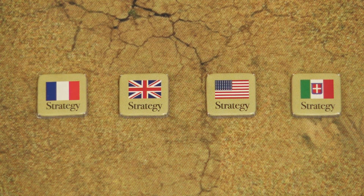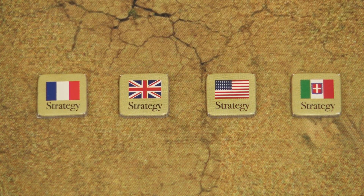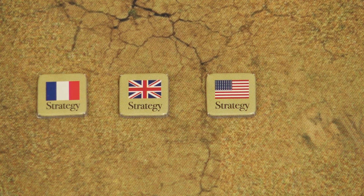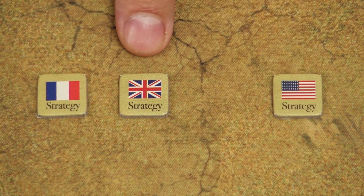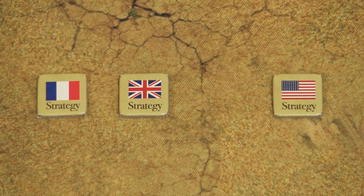To set the game up, first choose a starting player and then each player in player order will choose a country. In a four player game, choose all four countries: France, UK, US, and Italy. In a three player game, Italy will not be represented by a human player, and in a two player game players will only play France and UK. However, US will be present in the game in the form of a third player controlled by both players. I'll talk about the two player game at the end of the video.